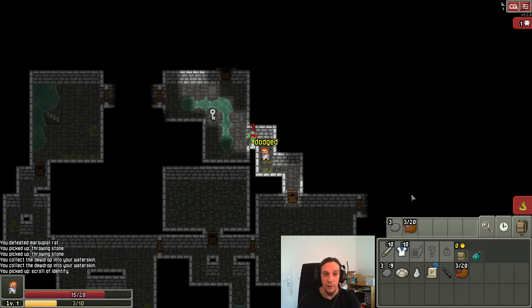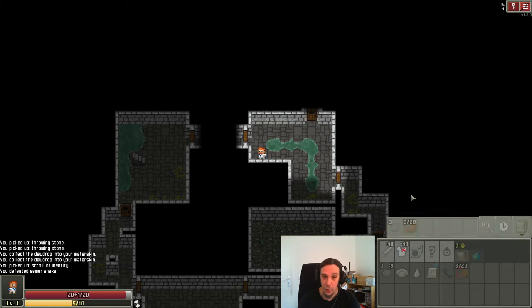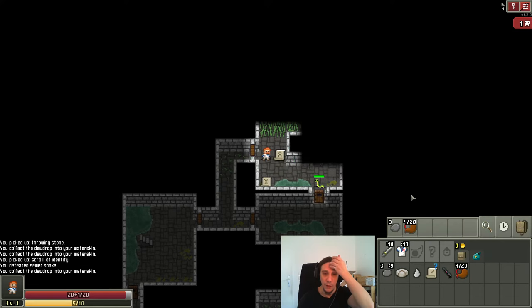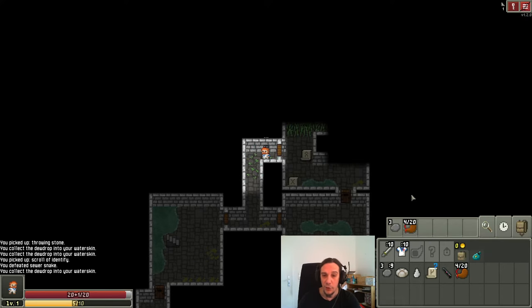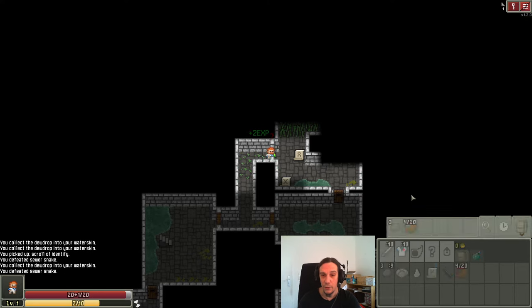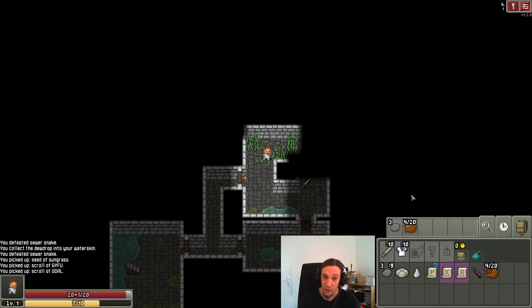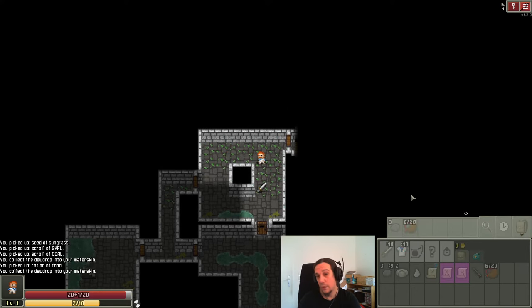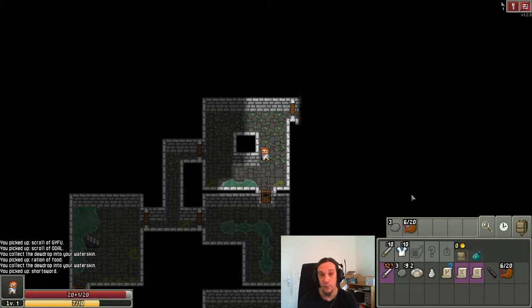You will always be searching for a down staircase, because that's the next level. Once you've found it, you can always go downstairs and upstairs. If you have to run away from a very difficult fight, or you run low on HP, there's always the option to go back upstairs and rest up a bit. Just keep in mind, resting does take time and eats up your food, and at some point you'll starve beyond any recognition.